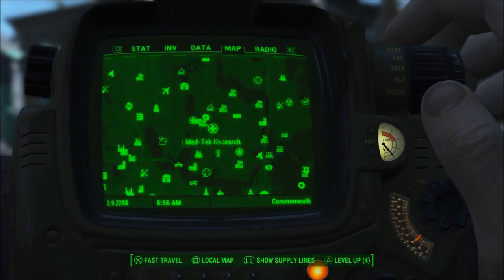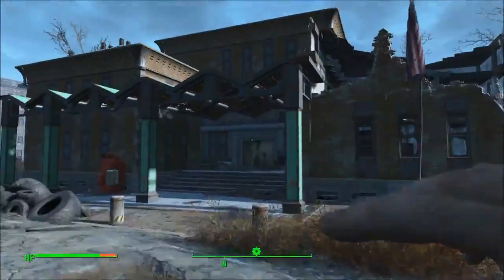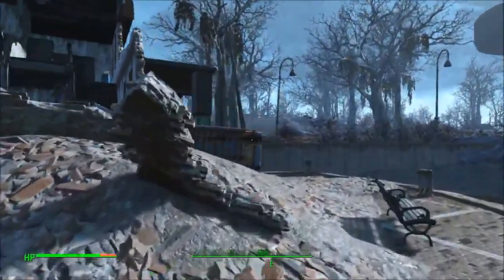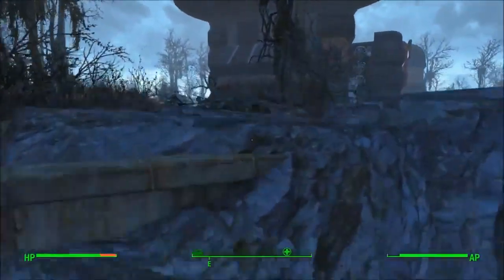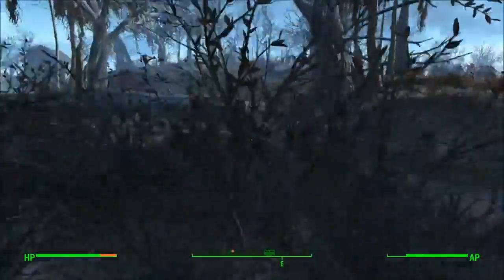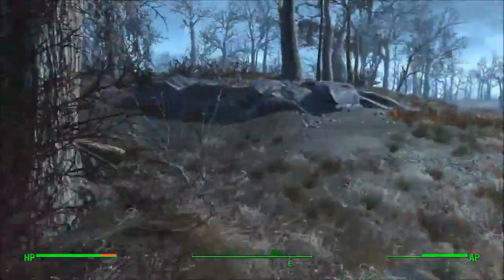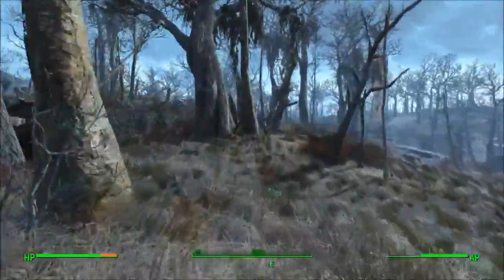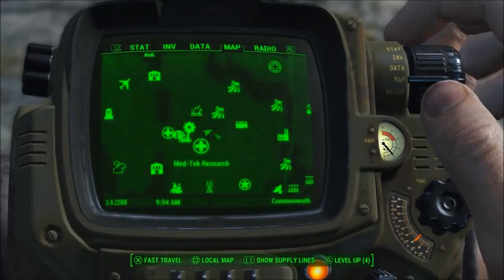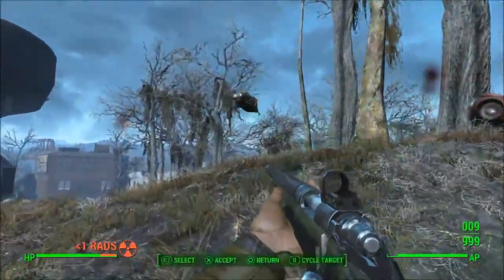For this fourth one, we're going to go to Vault 75, or Malden Middle School, which is right here by the Slocum's Joe HQ — you're going to go to the east. You could also go to Greentop Nursery and go directly south. We'll jump over these rocks and go out into these woods. There's a little Bloatfly that could be completely random. You'll come here and see a car with a Jangles Moon Monkey — it's as if he's driving and crashed into the car — and a glowing one right there. That'll tell you that's where you need to be.